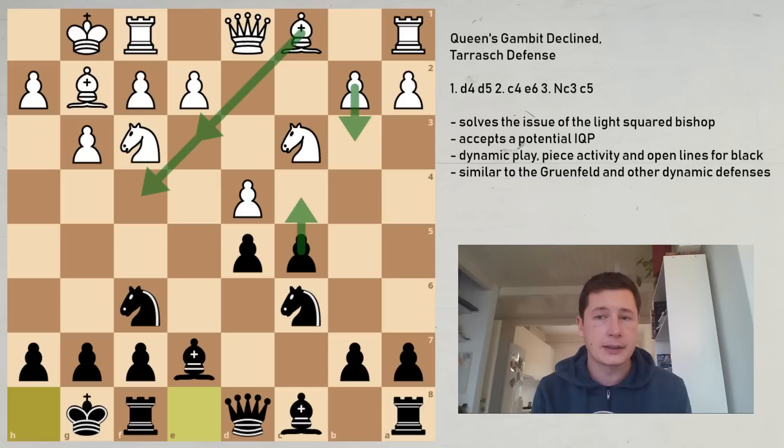The move Be3 simply defends the center, defends the d4 square — which as we said is the most important square in the position — and develops the bishop. The move Bf4 develops the bishop to an active square, but not the most active square. So the two moves we are going to be focusing on are Bg5 and dxc5.